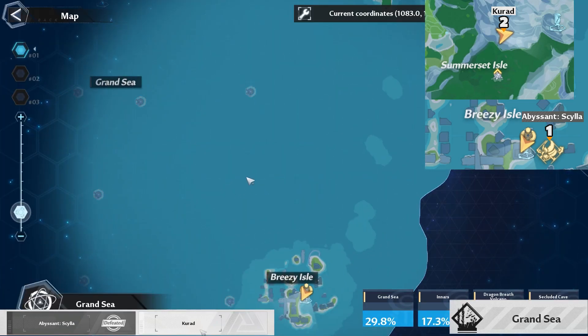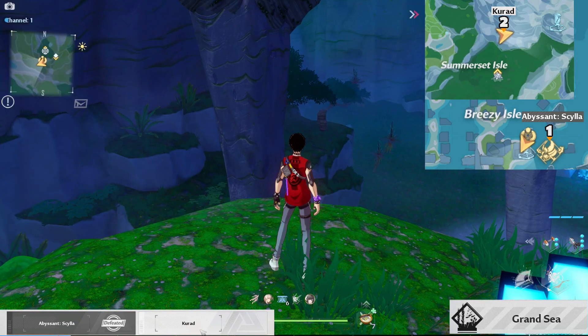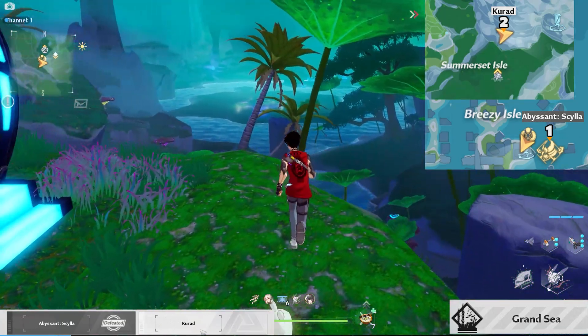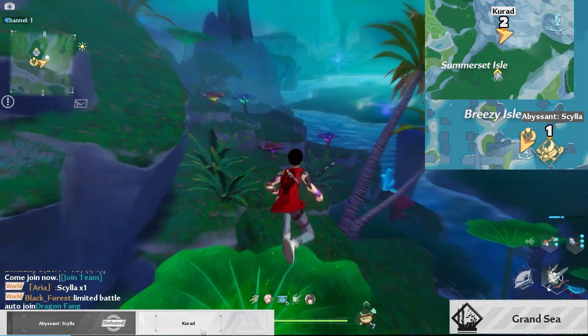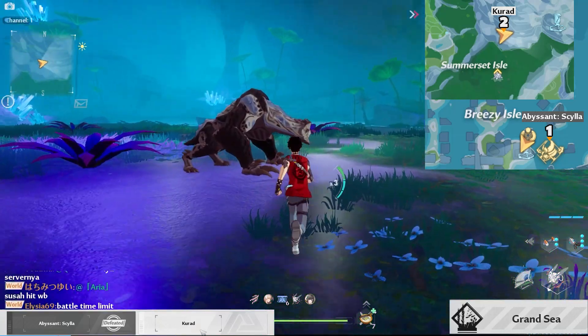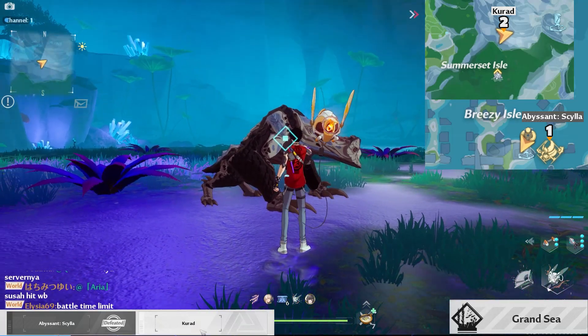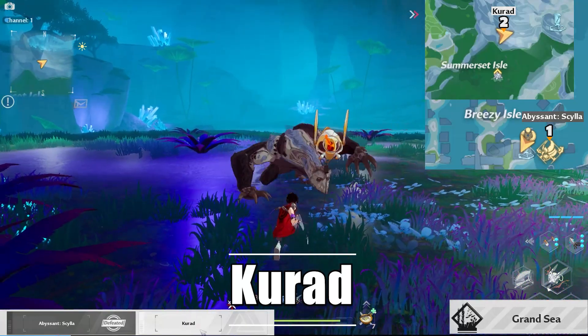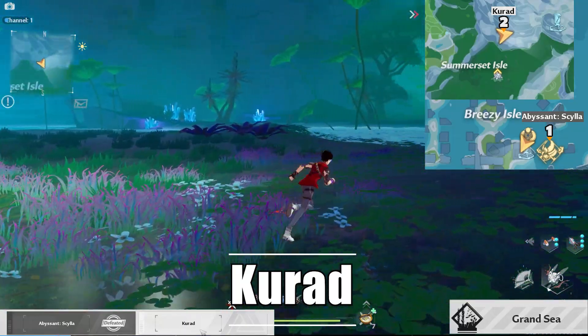Next is Kurad — just teleport to Somerset Isle. If you're already done with the main quest, you should already know where to find Kurad. This monster is strong because it's an elite mob, but you can actually just lure him to the water and that should kill him really fast.